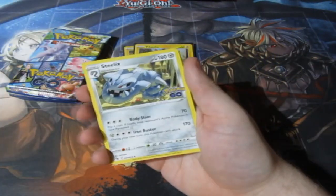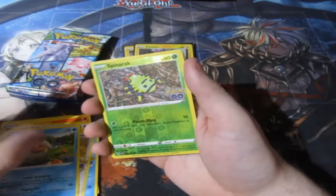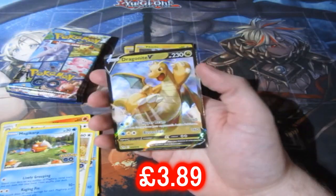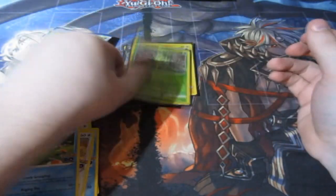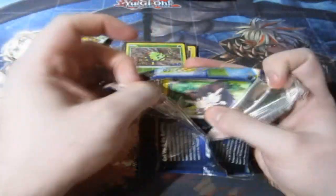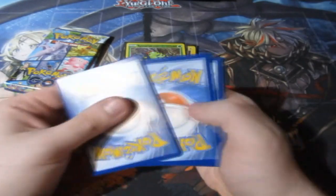Oh my god, here we go — Steelix! And Spinorak first up, and it's a Ditto card, let's go! We'll keep that to the side. And Dragonite V, let's go! That Spinorak reverse foil is going to get sleeved up as well because that is a Ditto card right there. Awesome sauce — we got a Dragonite, another new card for the collection.